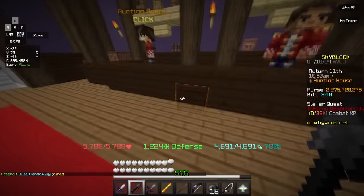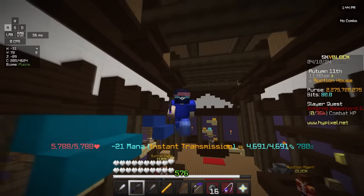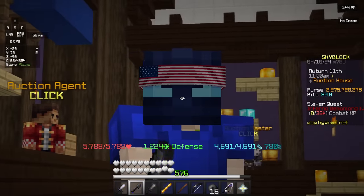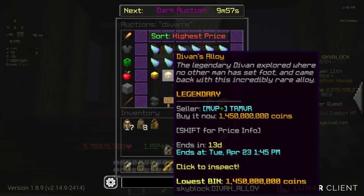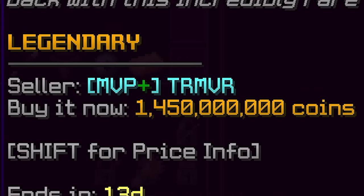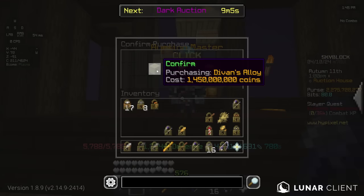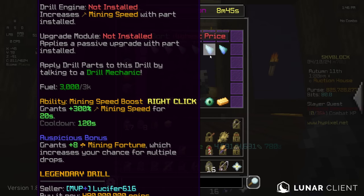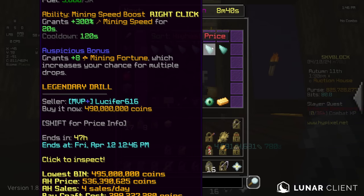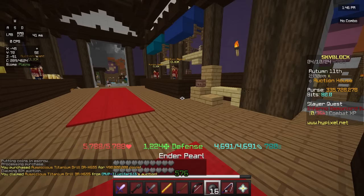I'm just going to be forging one manually, which is only going to save me like 80 mil. But listen, 80 mil is 80 mil. First off, I obviously need an alloy — this is absolutely ridiculously expensive. 1.45 billion for this thing. Alloy, bam. And on top of the alloy, I need to buy the 655, which is another basically 500 mil — 490 mil. There we go.